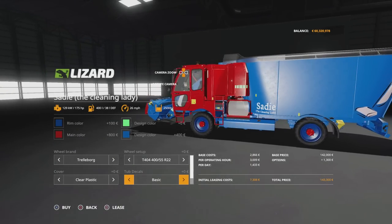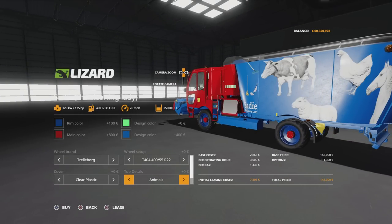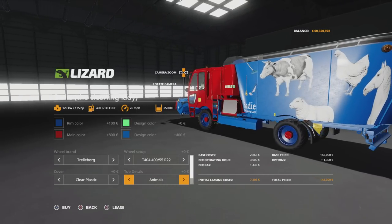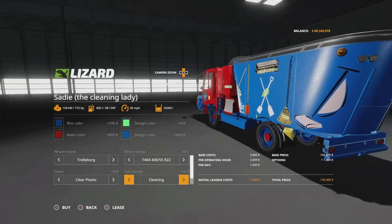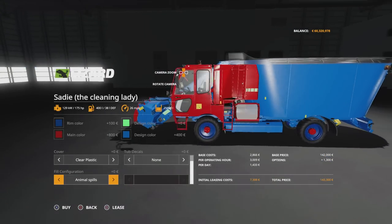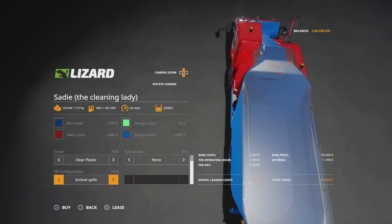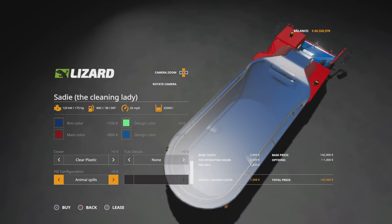Then tub decals — we've got basic which has Sadie the cleaning lady and the hoover, minimal which just has Sadie the cleaning lady, animals with a few cleaning bits, or all cleaning appliances. Or none at all if you prefer. The configuration is 25,000 litre capacity. Looking inside, there are no discs or choppers in there — this is not a feed mixer. So this will pick up animal spills from feed trough areas or most things.